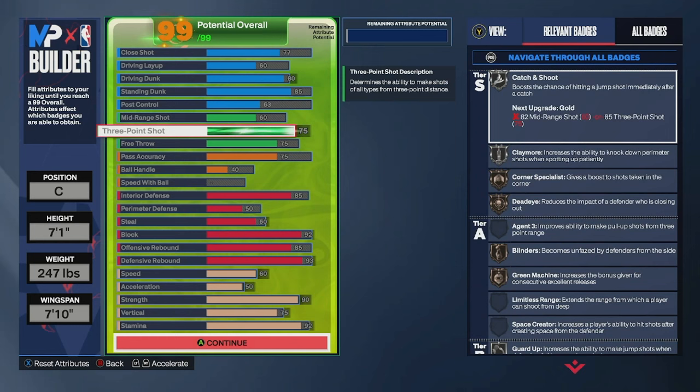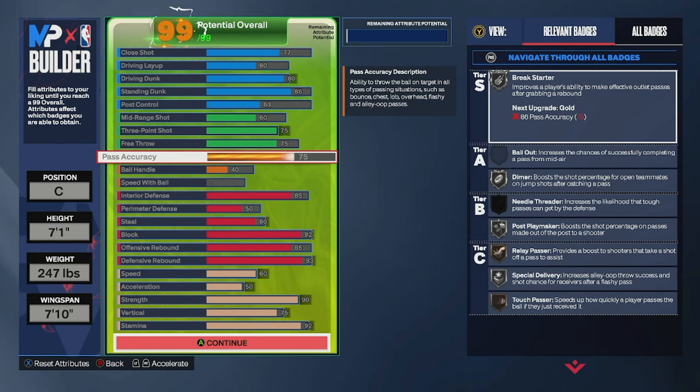You're then going to give him a 75 three-pointer, a 60 mid range, and a 75 free throw. This build is going to be able to shoot the three ball — you're going to get silver catch and shoot on this build as well as claymore. You get bronze corner specialist and dead eye as well as blinders and green machine. You're going to give the build a 75 pass accuracy, giving you silver break starter, dimer, and post playmaker — that's definitely good enough on 5v5 to be able to get the ball up the court.